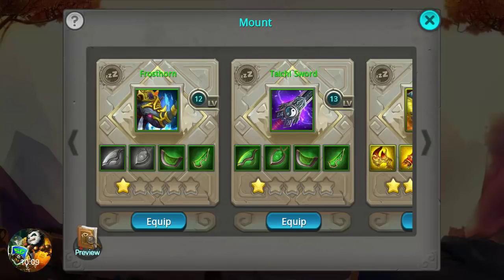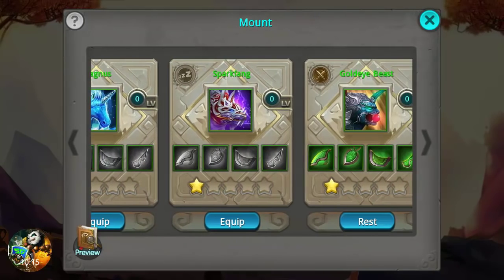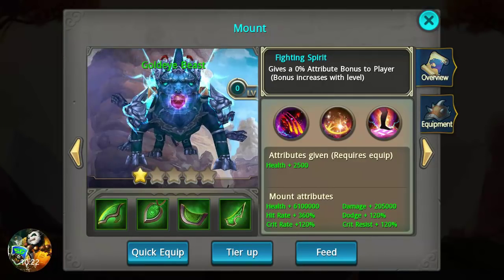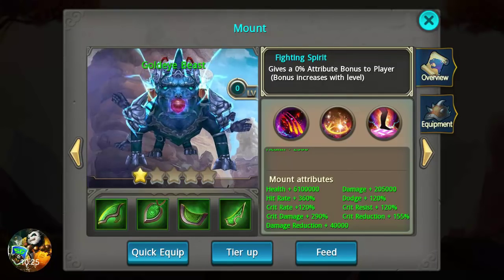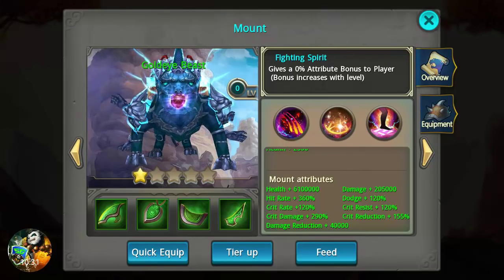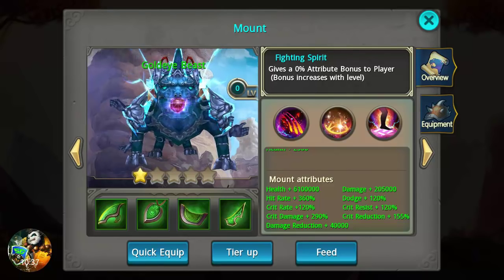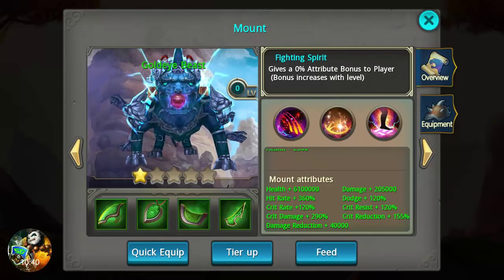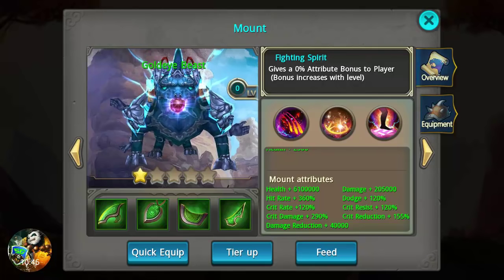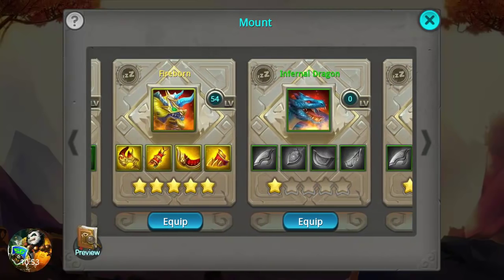Now let's compare Fireborn at five-star tier 5 to the Golden Eyebeast. The Golden Eyebeast stats: health is 6.1 million, damage 205,000, hit rate 360%, crit rate 120%, crit damage 190%, damage reduction 40,000 120, dodge 120%, crit resist and 155 reduction.